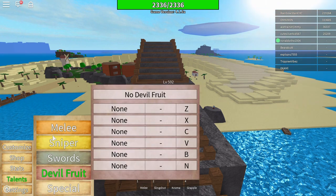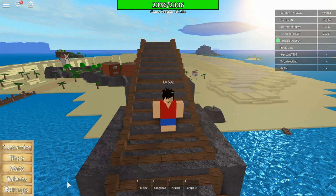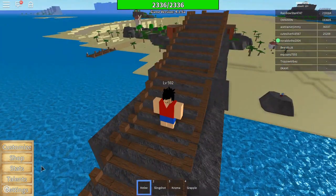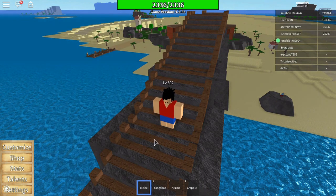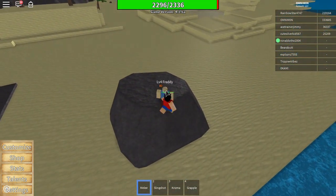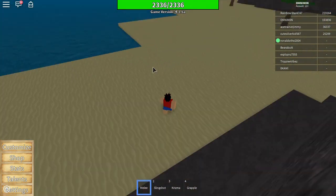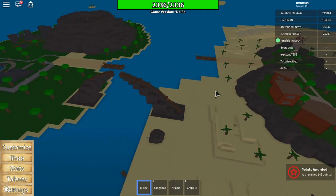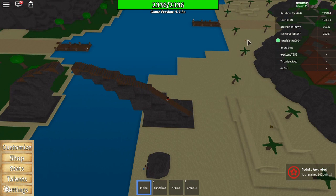First things first — you're gonna start out with melee. You're gonna have it in your inventory, click it, and your melee stats will go up. You can hit the air to get stats, or hit NPCs to get more XP than hitting the air. Hitting things gives you more XP, so I suggest you hit things. There are NPCs around the desert island you should train on — there's a crab that's level one, so train on that first.